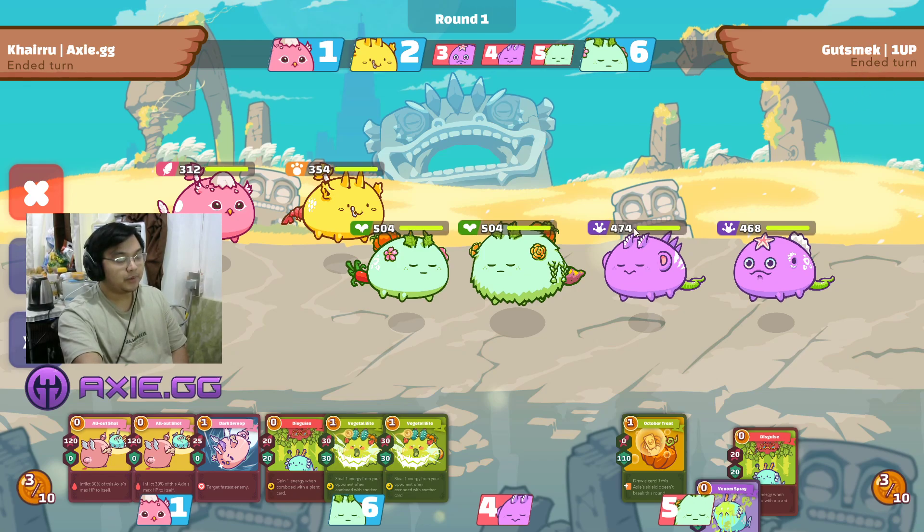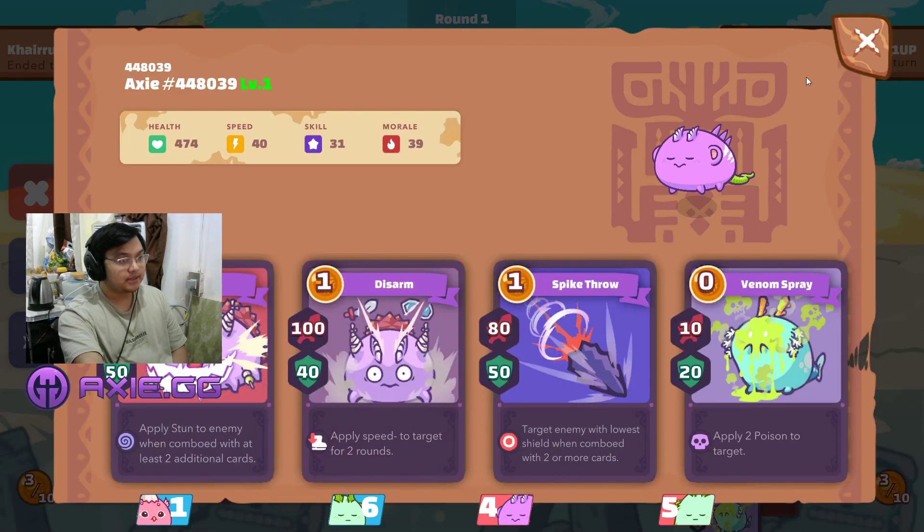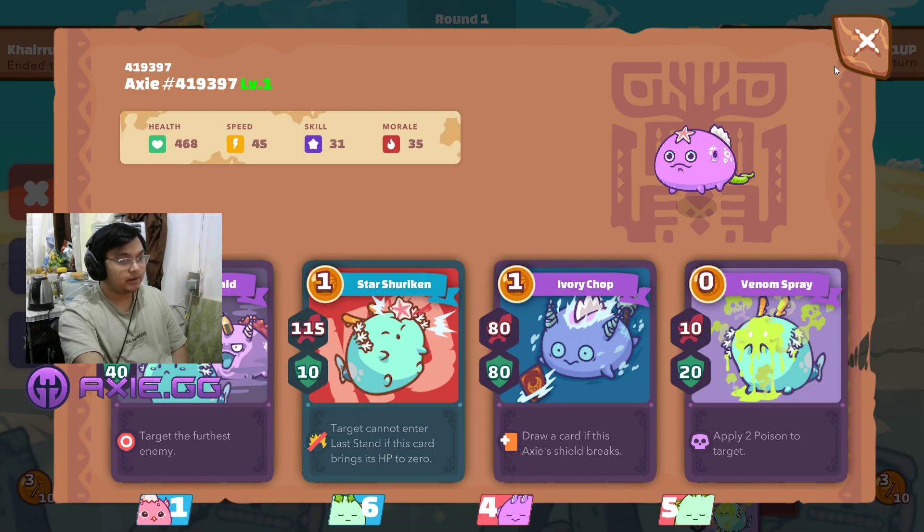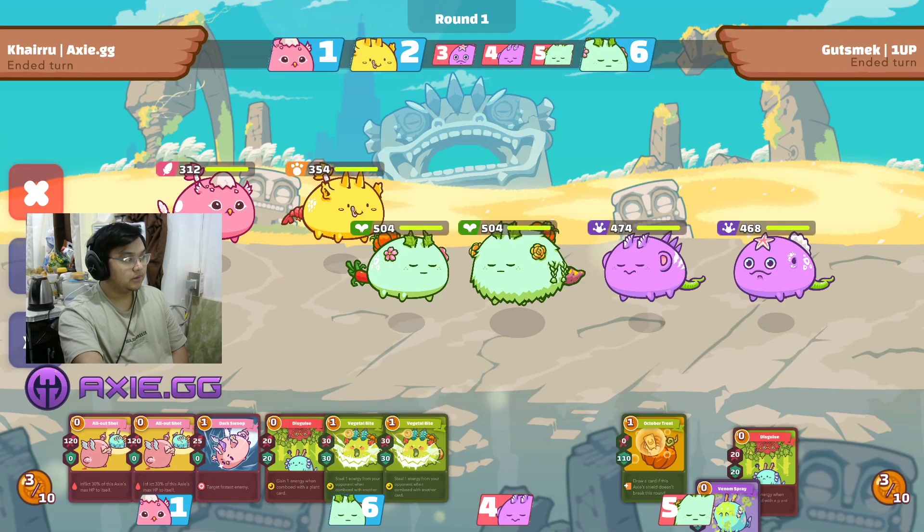My opponent has a typical Leaf Bug Yam Plant with Three Spikes, Grass Snake Chomp midliner, and a Sneaky Raid, Ivory Chop, Star Shuriken, Grass Snake backliner.